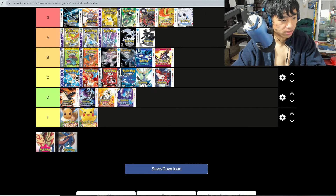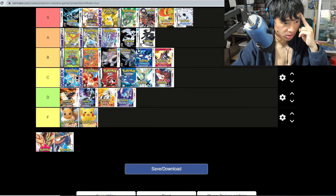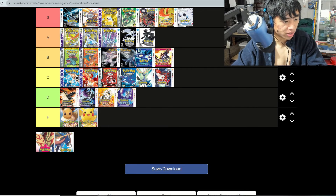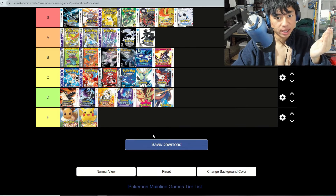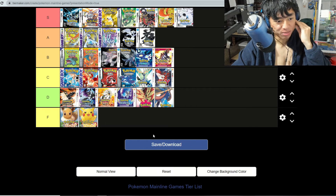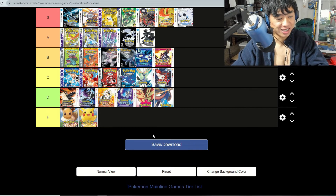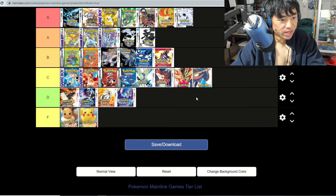Sword and Shield — the negatives: number one, there's no complete Pokedex so it's limited; number two, they're reusing some of the old models; and number three, it feels kind of bare in terms of the environment. The character designs like Nessa are one of a kind, but the main storyline is pretty bad. The Dynamax features are cool, but I have similar feelings toward X and Y and Sword and Shield. I'm going to put these at C tier.